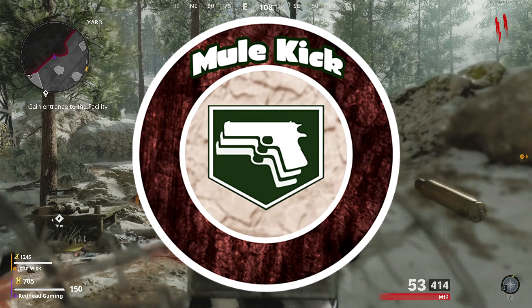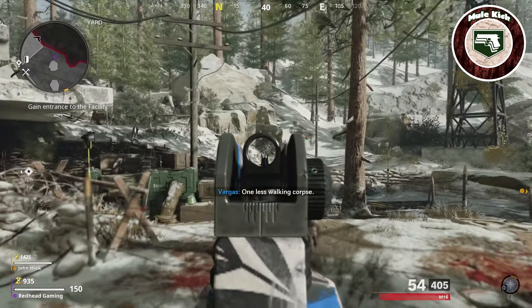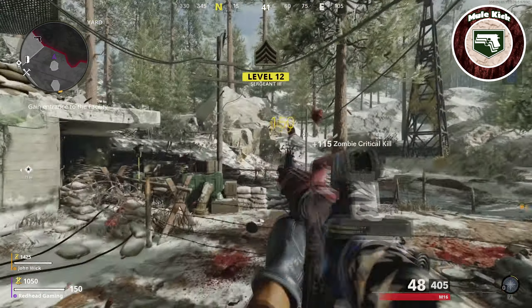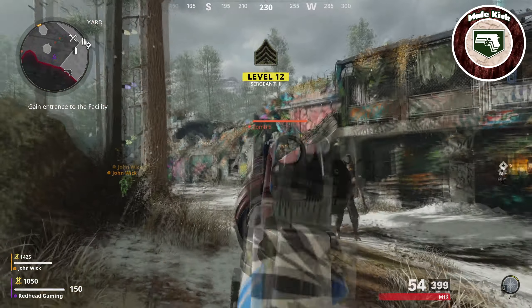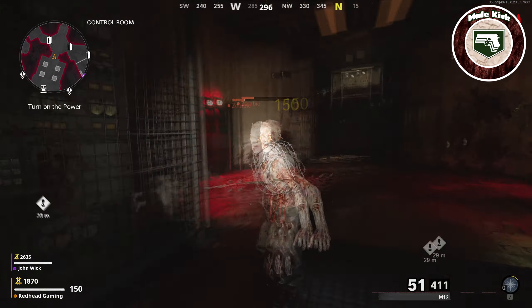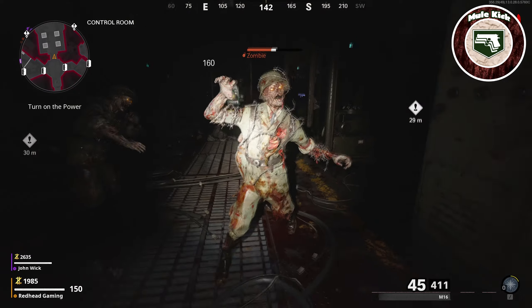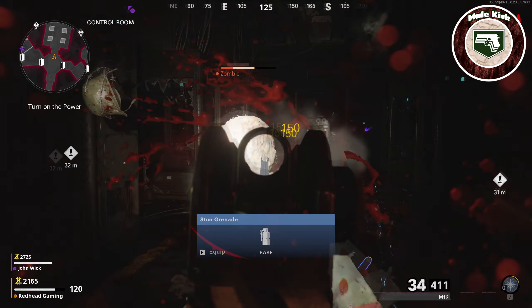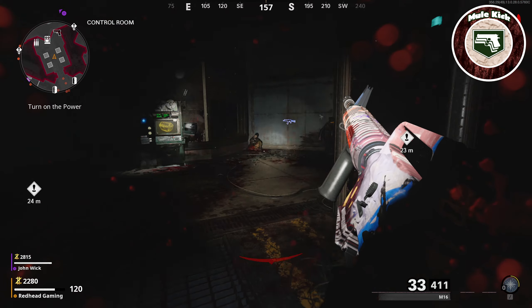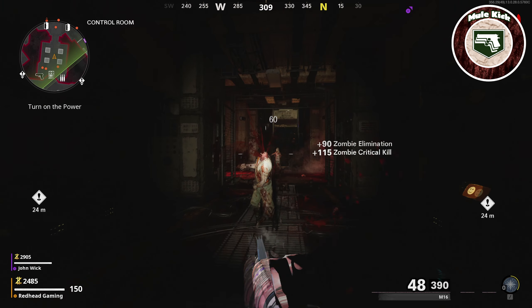Next up we have Mule Kick, another great perk from previous iterations of Zombies. Unlike PhD, this one is very simple to explain — it allows you to carry three weapons instead of two. I don't think I quite realised just how useful this perk has been in the past until it was taken away from us. There's just something about wielding a ray gun, wonder weapon, and a fully Pack-a-Punched weapon that makes you feel really powerful. It also gives you an extra slot to test out new weapons — you can equip your go-to loadout but also have an extra slot to mix things up a bit.